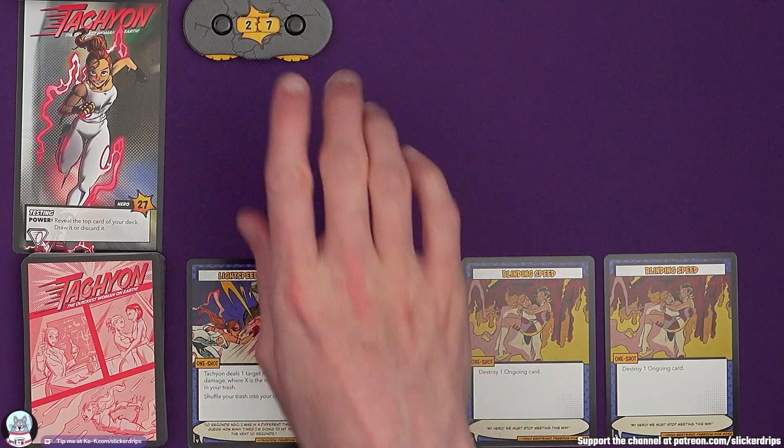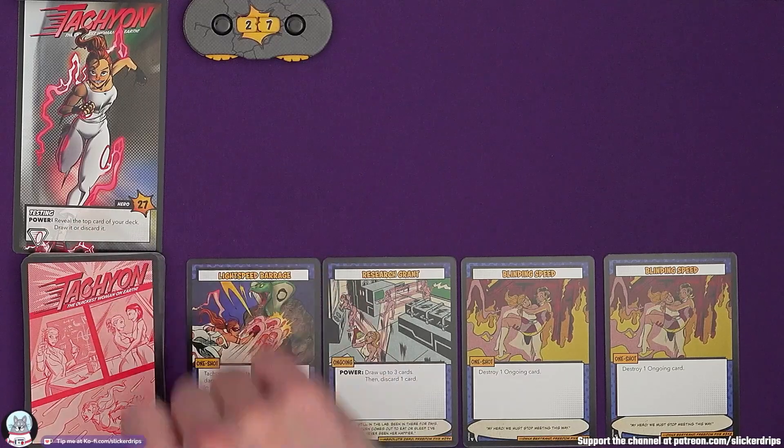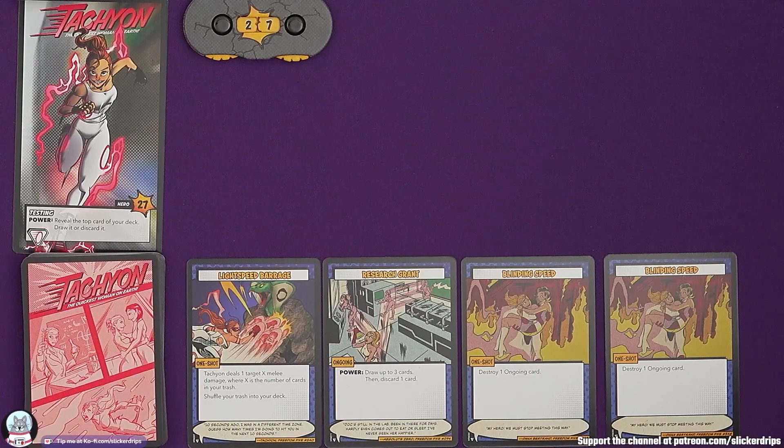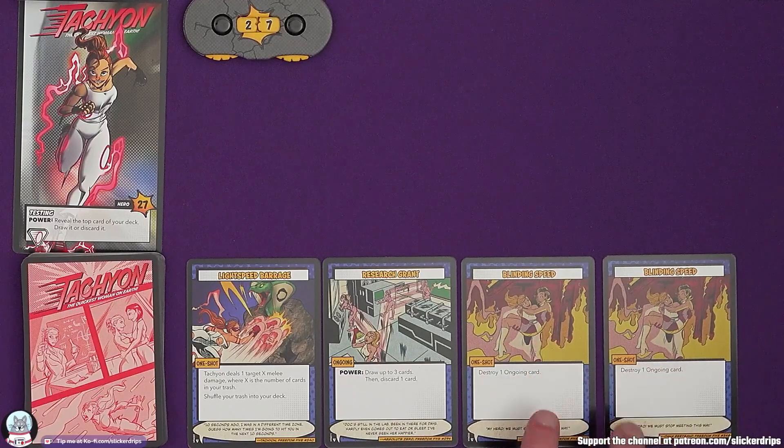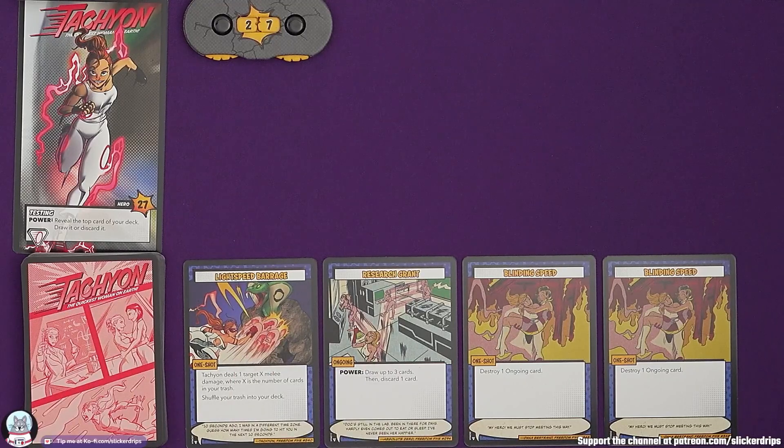Tachyon has 27 health and her starting power Testing: reveal the top card of your deck, draw it or discard it. Her cards include Blinding Speed - destroy an ongoing card; there are no ongoing cards at the moment. Lightspeed Barrage, a one shot - Tachyon deals one target X melee damage where X is the number of cards in your trash, then shuffle your trash into your deck. That's going to be great later on. And to get cards in the trash...